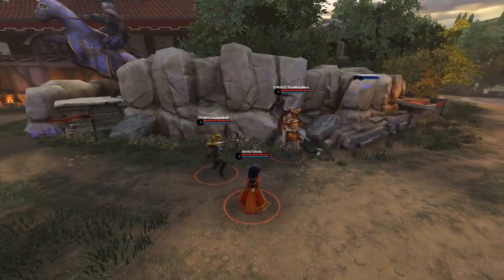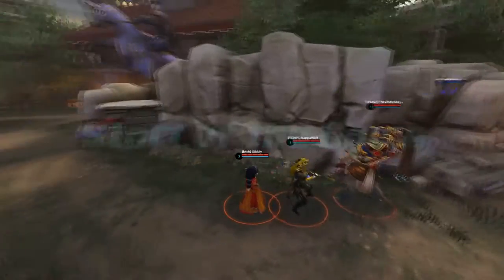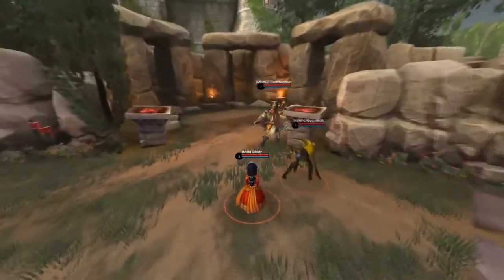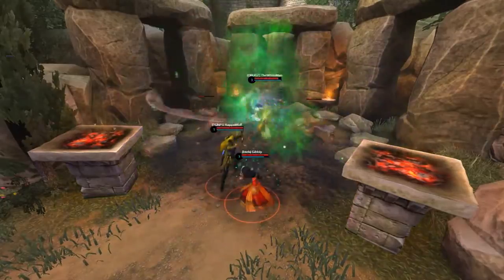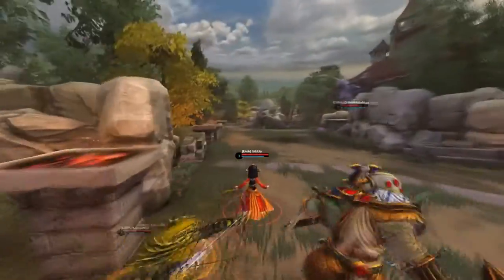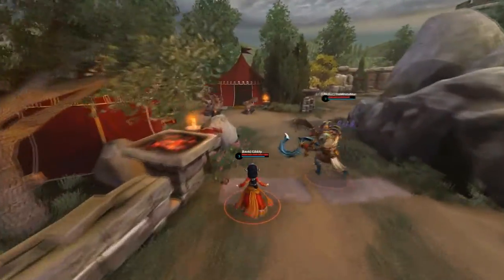Let's talk about the start of a game in 3v3, which is really crucial. If you get a good start in any game mode, you can usually carry that momentum forward. In terms of abilities for Scylla, I put two points on her second ability, Crush, and I don't level up anything else. Just in case we get invaded, I want to save that third point for my escape — just in case, you never know.